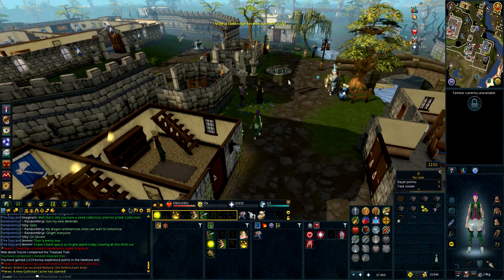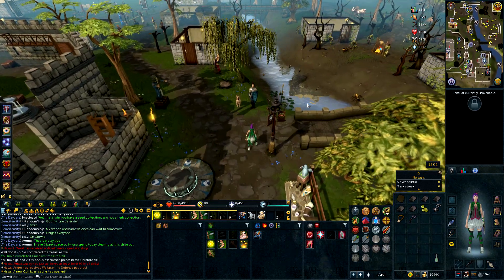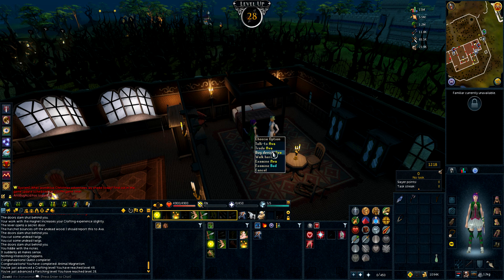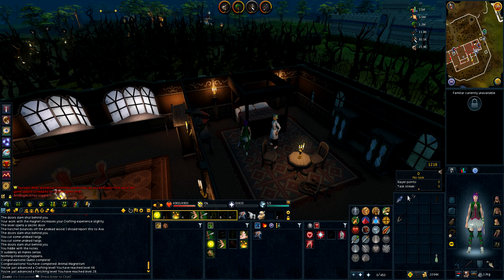Alright, so we have all the stuff we need for Animal Magnetism, let's go do the quest now. Animal Magnetism quest complete! Lovely — probably our best range cape now, the Ava's Attractor. That's fine — awesome!